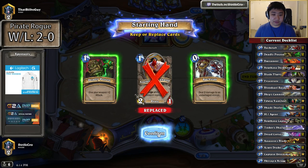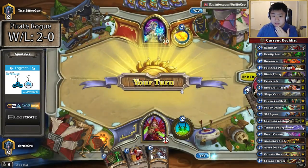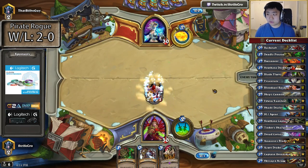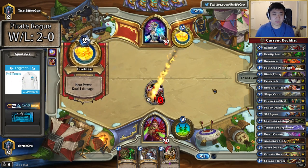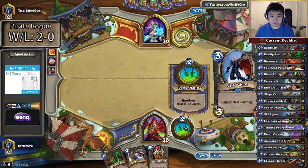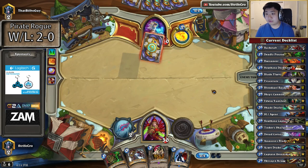I have a lot of removal. A 1-health minion is not really going to stick around against Mage. This is more of a removal play. Let's play the tempo game — this is definitely a tempo deck. I didn't expect that move, but it should be okay. That costs him a lot as well to coin.